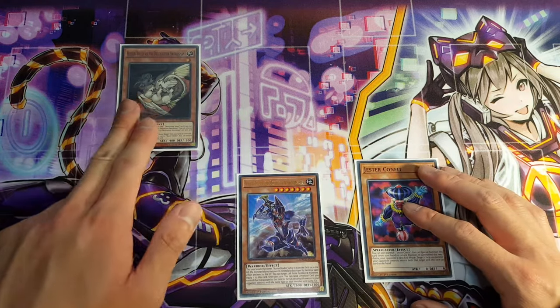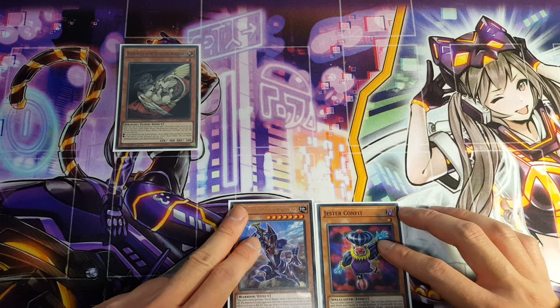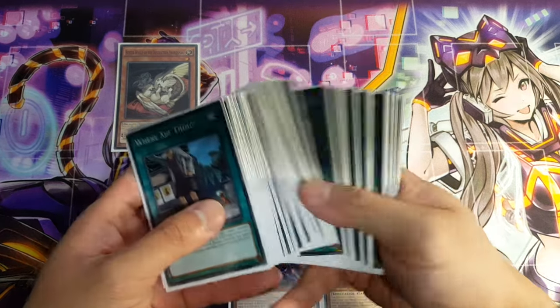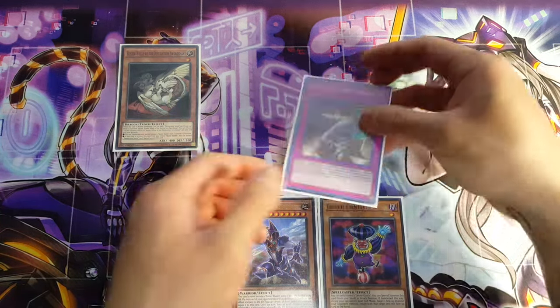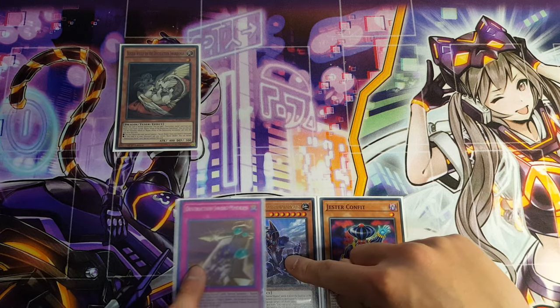The way this combo works: we're going to normal summon our Buster Whelp, the Destruction Swordsman, and search out a Destruction Sword card from our deck. If we already have Buster Blader, we could search out one of the other cards. In this particular case, I recommend you search out Memories to add to your hand. Otherwise, if you already have Memories, then you definitely want to search out your Buster Blader.